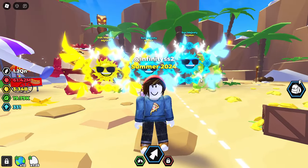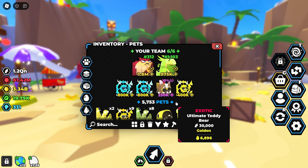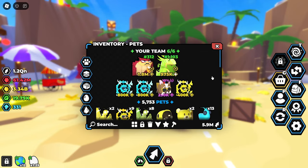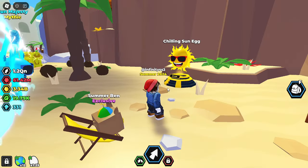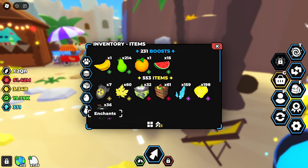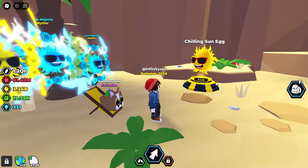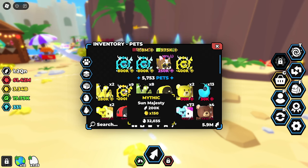Just like that the challenge is now over. Looking at the inventory for the final time - we got a bunch more Sun Majesties, but unfortunately still no secrets. I guess I used all my luck in the first video. There are a few more small things to try, like getting an extra enchant slot or upgrading to tier 5, but the majority of it is still pure RNG.